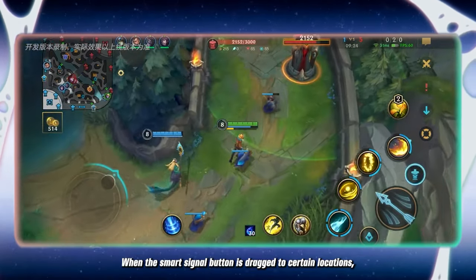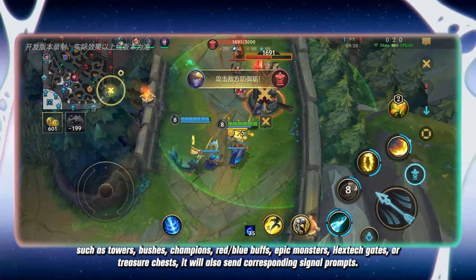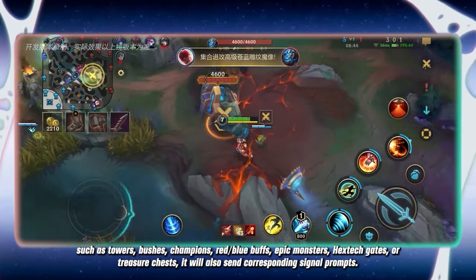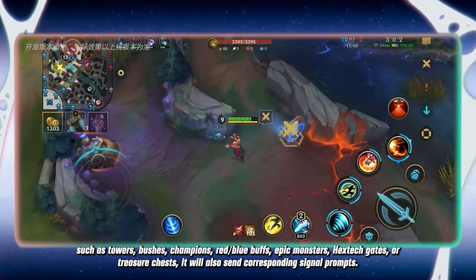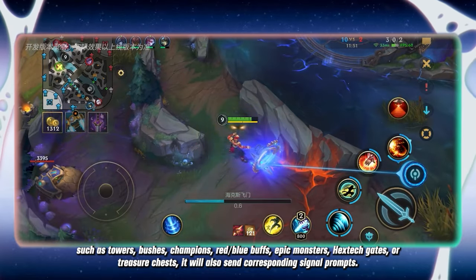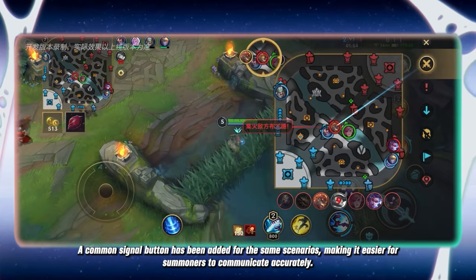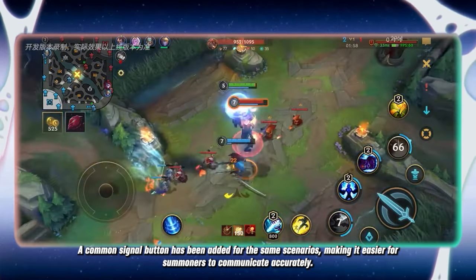When the smart signal button is dragged to certain locations — such as towers, bushes, champions, red-blue buffs, epic monsters, hextech gates, or treasure chests — it will also send corresponding signal prompts. A common signal button has been added for the same scenarios, making it easier for summoners to communicate accurately.